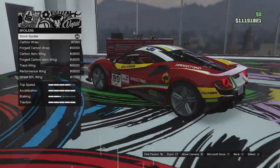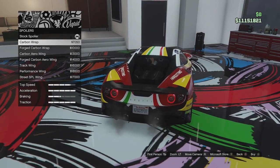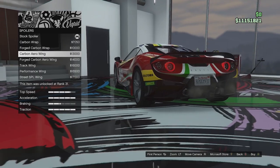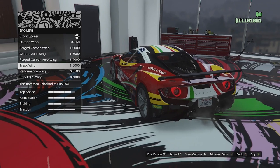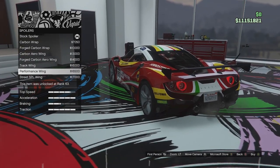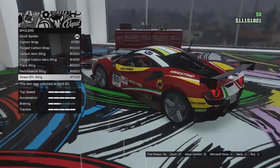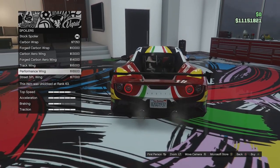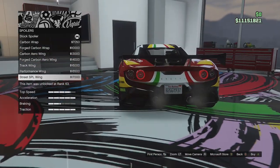Spoiler options — we've got a stock spoiler, that in carbon, and forged carbon. Then we've got the aero wing, forged carbon version, the track wing which is like a bolt-on spoiler, the performance wing, and the street SPL. Since we're going for a race car build, we'll go for one of these — I think we'll go for the big one. Looks quite good.